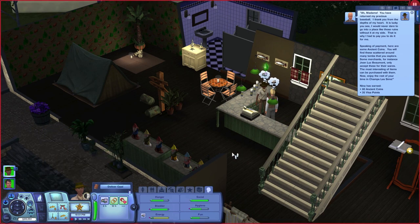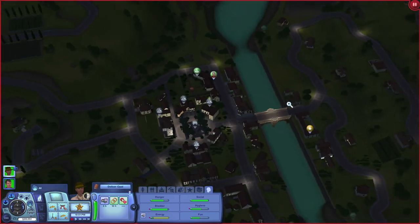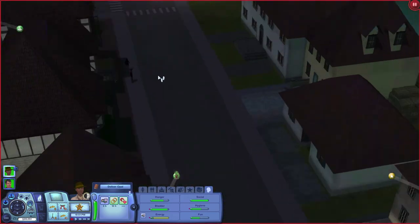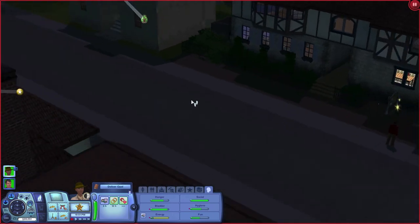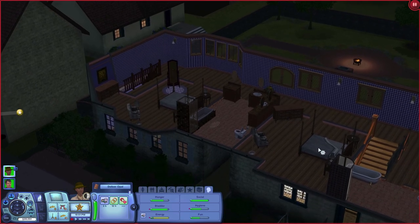Wow, that's a long paragraph. Madame, you have returned my precious baseball. I thank you from the depths of my heart. It is lucky — I would never dare to go into a place like those ruins without it at my side. That is why I had to pay you to do it for me. Speaking of payment, here are some ancient coins. You will find these scattered around many tombs. Thank you very much. We got a lot of points from that. So let's go back to base camp. And now we got the option to deliver the opal, but we'll do that in the morning because she's probably asleep.